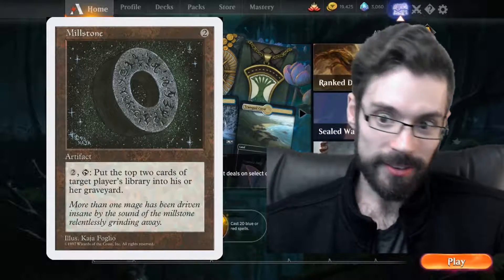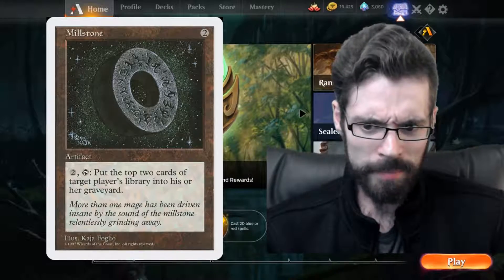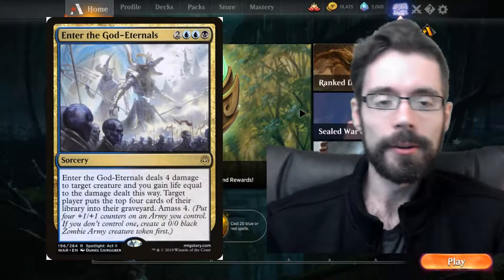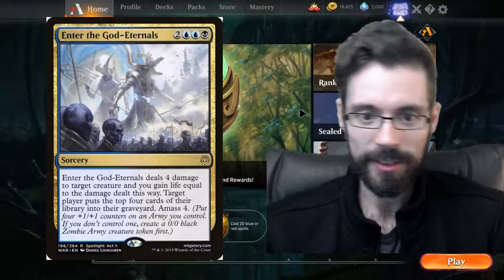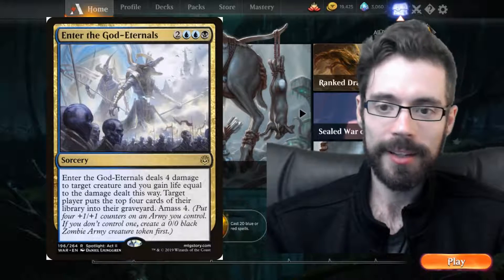Millstone is obviously not in standard right now and hasn't been for a very long time, but we do have cards that use this effect in standard. A really common one is Enter the God-Eternals, which is there for the four damage, the four life gain, and the zombie you get — but also has the target player put the top four cards of their library into their graveyard.